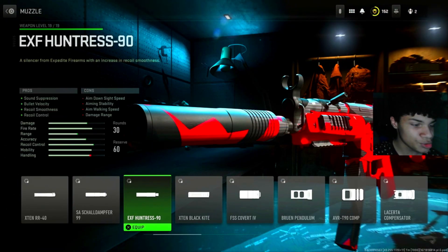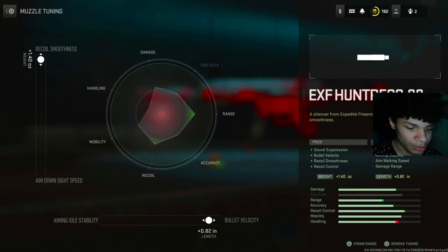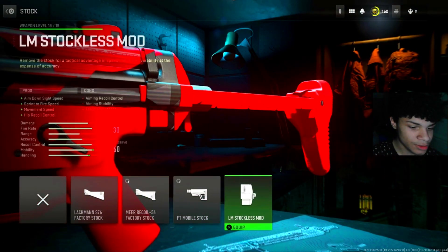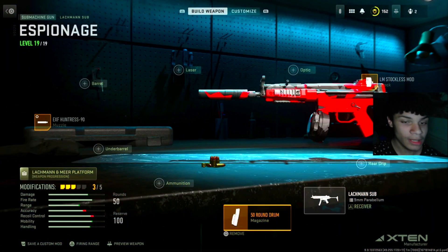The muzzle I'm going to be using is the EXF Huntress 90, and for the tunes I maxed out the recoil smoothness and bullet velocity. For the stock, we're using no stock, just to bump up that movement speed, because we are going to be running a 50-round mag. Like I said, this class setup was made for a more aggressive play style.